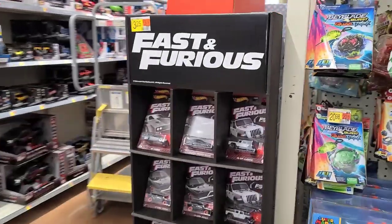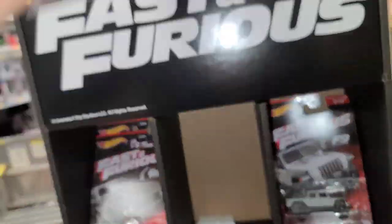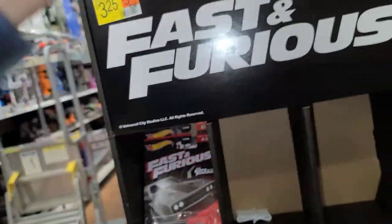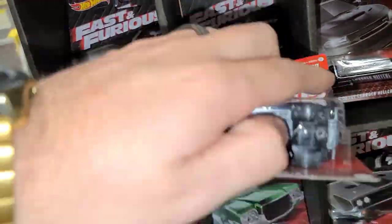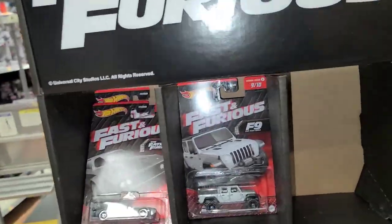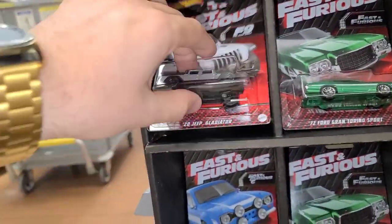I was just talking to another collector who said there's a corner case over here. Look at this — Fast and the Furious! There are way more cars than I originally thought, because I only saw the Ice Charger. There's the Ice Charger, the Hellcat — let's grab one of those — the Jeep Gladiator, the Dodge Charger off-road. Let's see what else is in here. Just making sure there's nothing behind these. There's a couple of the off-roads, Hellcat, and Brian's Ford Escort RS 1600.